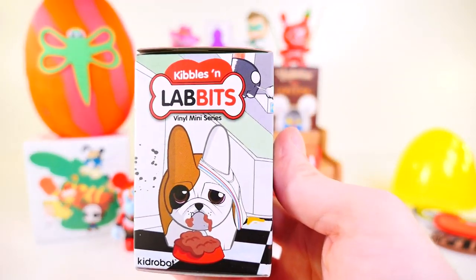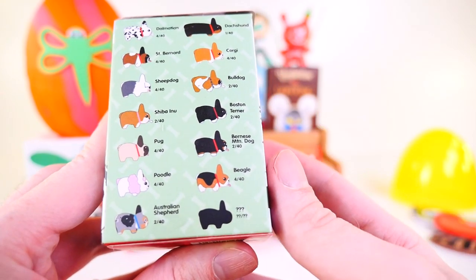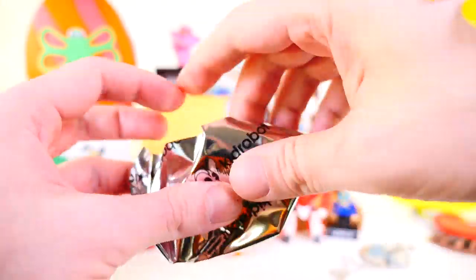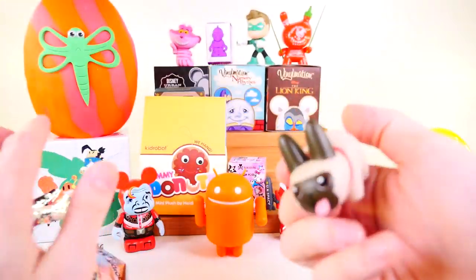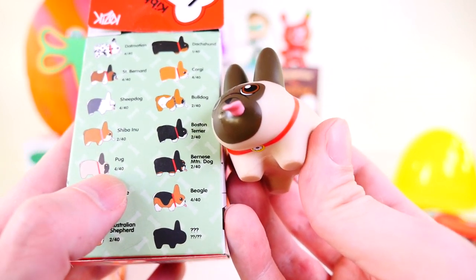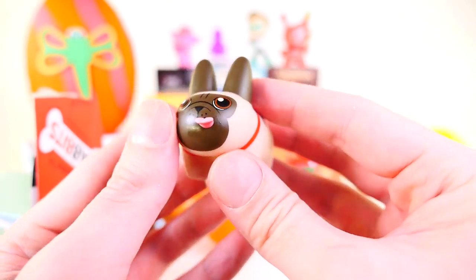Next up we have the Kibbles and Labbits. Here's a look at some of the different figures you can collect. All of these have odds and there is a mystery Labbit. I think I only have maybe two or three more of these left — I've opened most of the case, so chances are I'm going to get one I've already gotten. Actually, we did not get this one. It looks like we got the Pug, which is a 4 in 40 — one of the easier to collect Labbit dogs. There's a look at his little tail at the back and the tug sticking out the front.